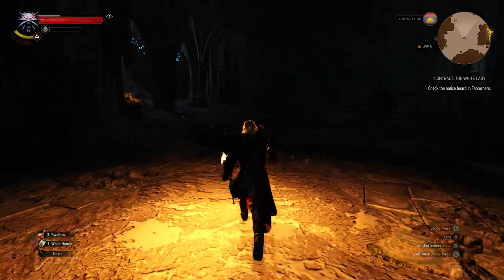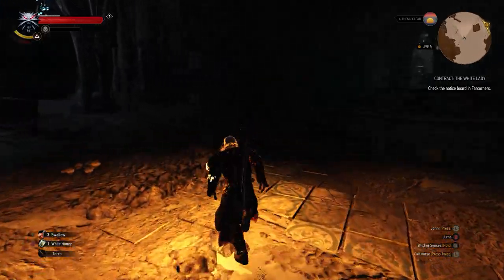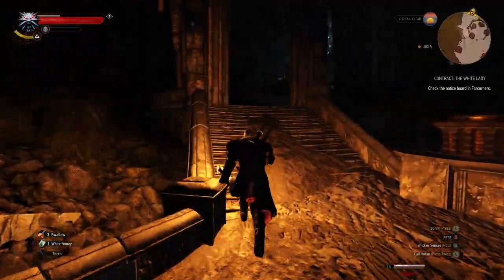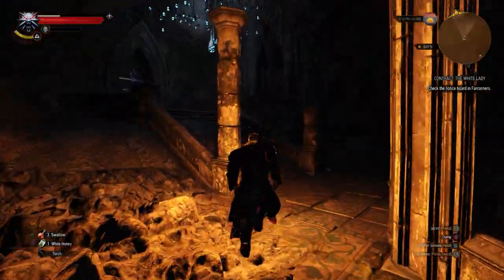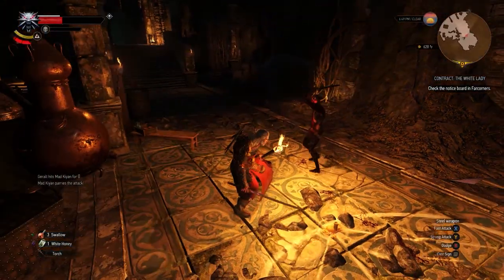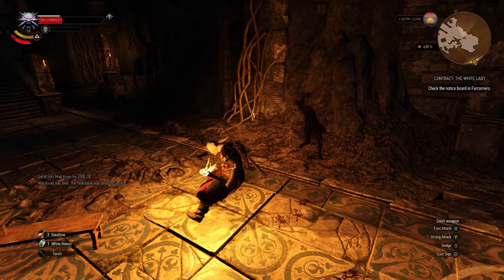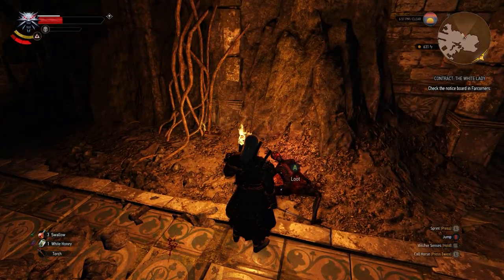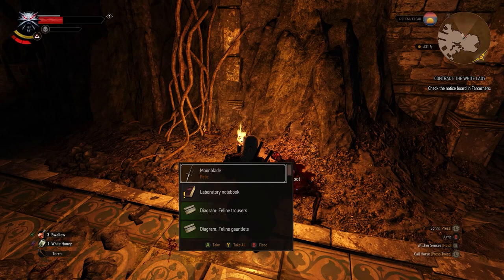So we're going to want to head back to that room where the ogre is. Like before, we don't have to fight him — the door is going to be behind him, so just run around him. When you get to the door you can unlock it and this will start the boss fight. He'll be at level 17, just to let you guys know. But if you're able to defeat him you'll be able to loot his body for a really cool relic sword called the Moonblade, but more importantly the Feline Armor Set.